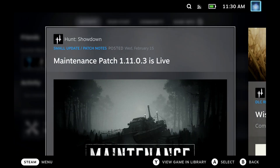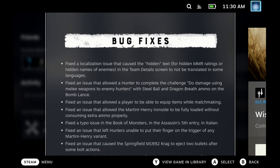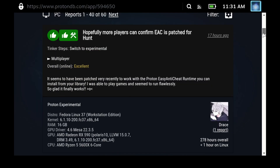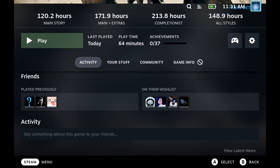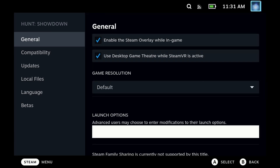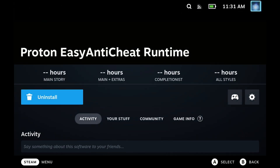Although it wasn't called out in the patch notes specifically, on patch 1.11.03 the .so file required for Easy Anti-Cheat on Linux was added. If you look on ProtonDB, around 17 hours ago people spotted this is up and running. So without any compatibility or launch options, as long as you have the Proton Easy Anti-Cheat runtime installed on your Steam Deck — be warned it does take a couple of minutes to launch the very first time.